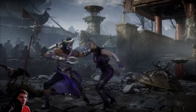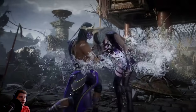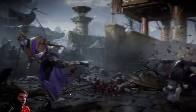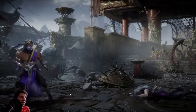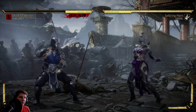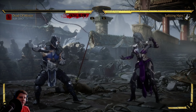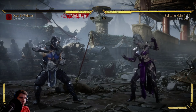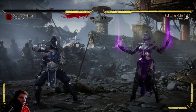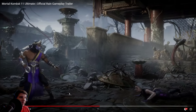I want you to notice Sindel as she is on the ground here. She gets thrown and knocked down, and look at her animation as she rises — she pops her head up and then rises. I thought this was really strange, so I said, you know what, if I try to duplicate this in MK11 we have now, maybe we're just seeing things. Maybe this doesn't exist, so I want to try to duplicate this animation right here.